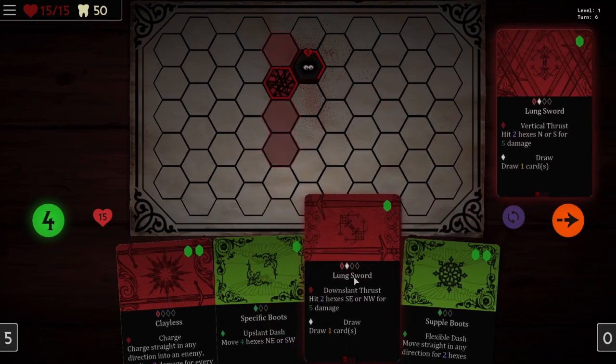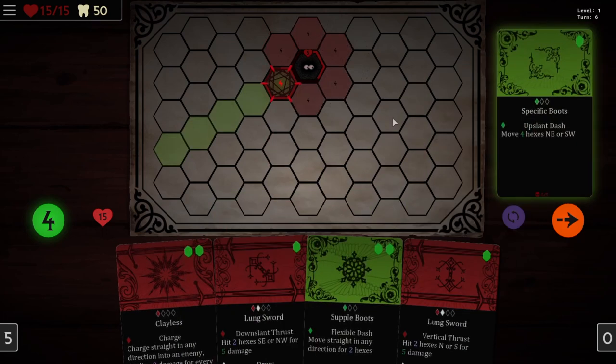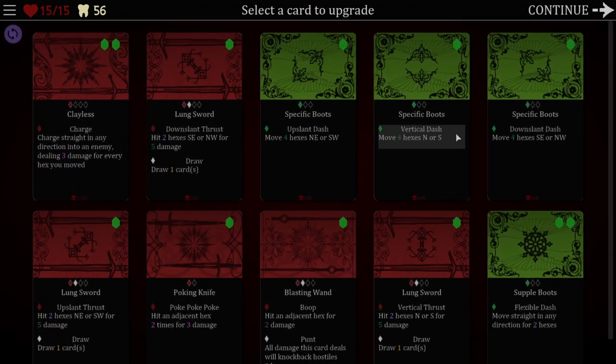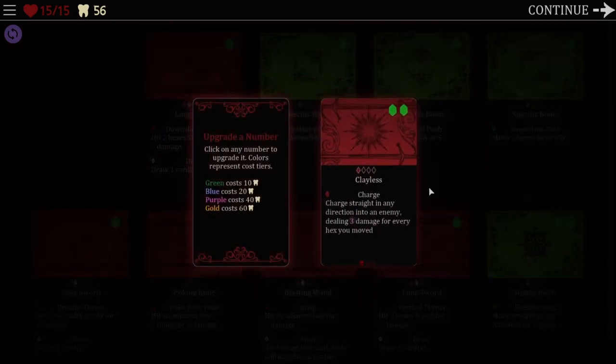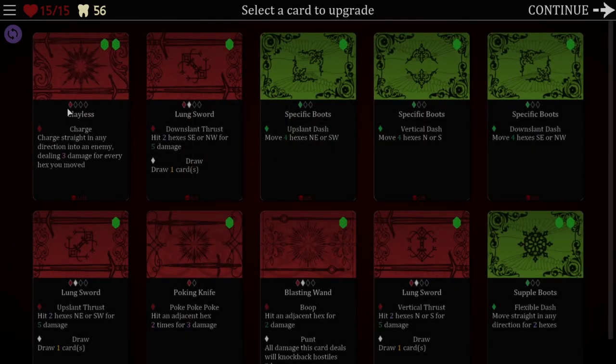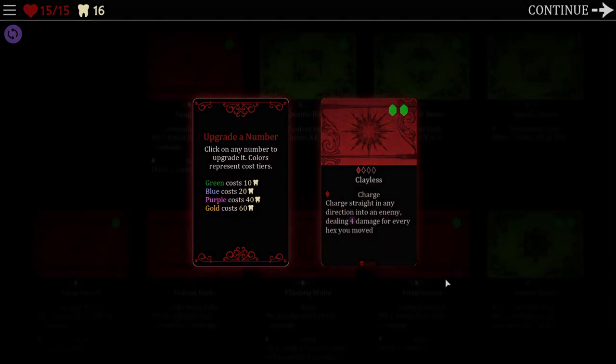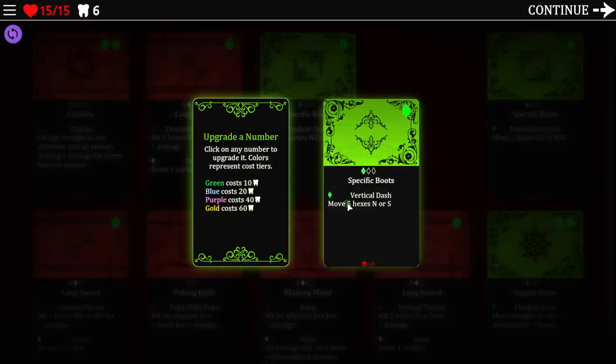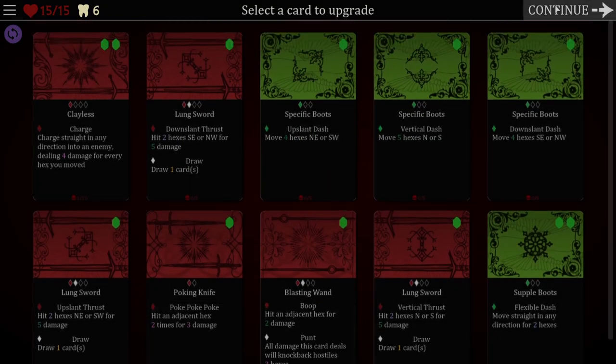We should be able to end this pretty soon. Poke poke poke — we'll kill this guy. Hit an adjacent hex for two damage and knock them back. Perfect. And we'll end our turn. We're going to have to move first though — move four hexes northeast or southwest. Okay, we're going to have to move here and then do some extra damage. Select the card to upgrade. I'll click on any number to upgrade it — colors represent cost tiers. So we just upgrade the variables. If we upgrade clayless, it will deal four damage for every hex you move — this would cost 40 teeth. I do like that card, let's do that. So we have 16 teeth left. Maybe we can upgrade one with green text — that would cost less. We can upgrade this one, and we don't have enough to upgrade anything else. That'll have to do.